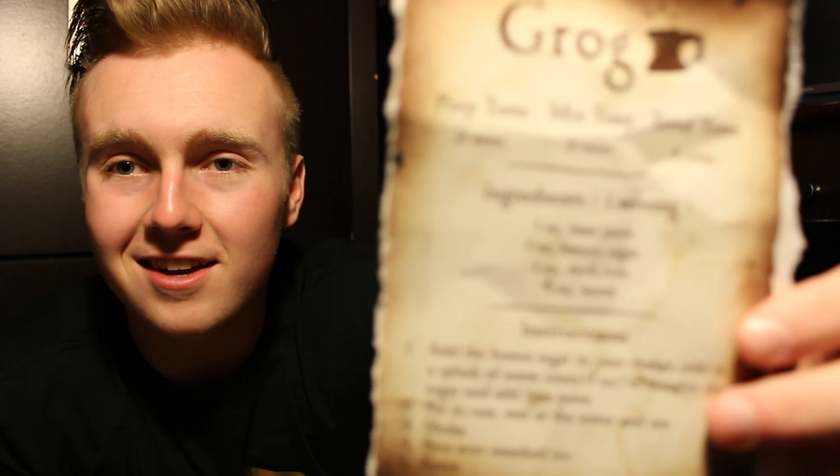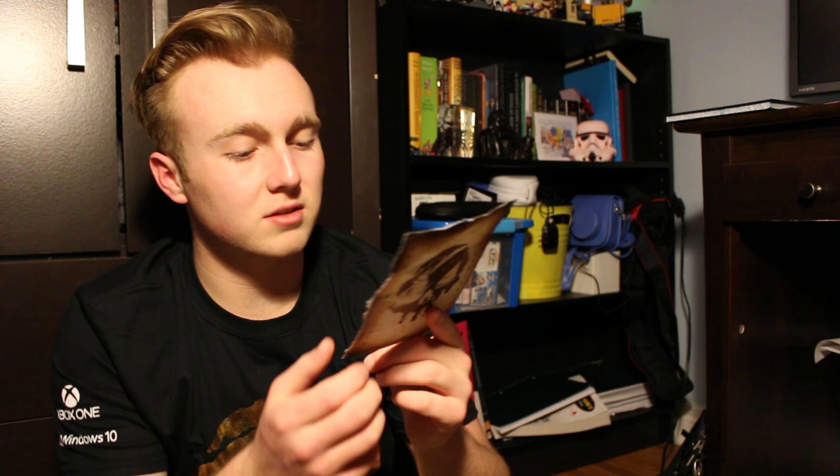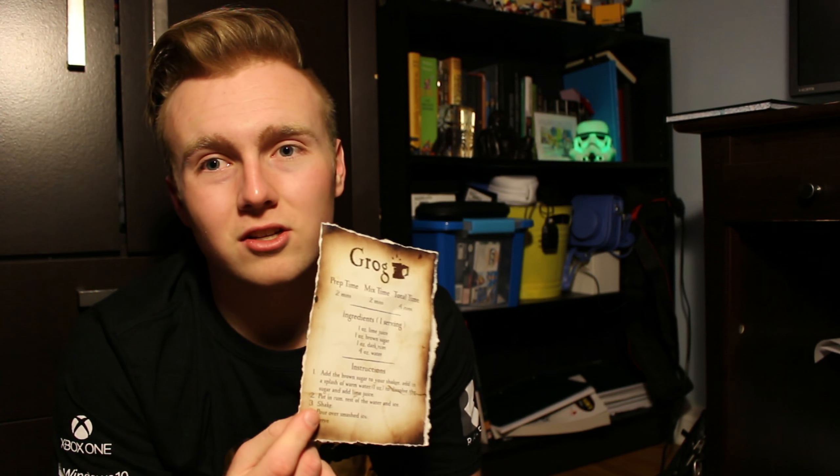Instructions for Grog! Look at that — it actually tells you what you need to make Grog from the game. Prep time: two minutes. Mix time: two minutes. Total: four minutes. One oz of lime juice, one oz of brown sugar, one oz of dark rum, four oz water. Add the brown sugar to your shaker, add a splash of warm water to dissolve the sugar, add lime juice, put in rum, rest of the water and ice, shake, pour over smashed ice, and serve. I'm sure that's exactly what the pirates on the Sea of Thieves did. This is like when Fallout had Nuka Cola recipes — really cool. I'm actually going to make this in a video and we can make it together.